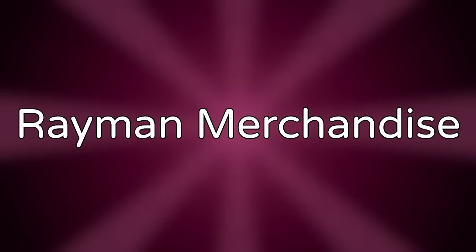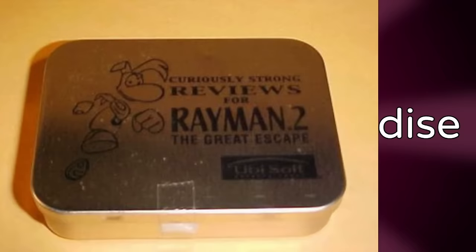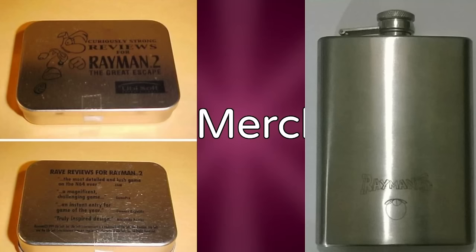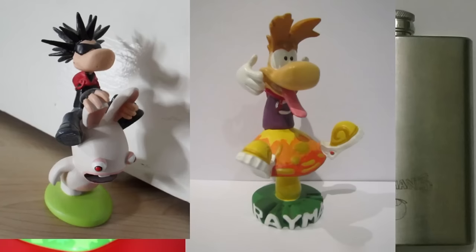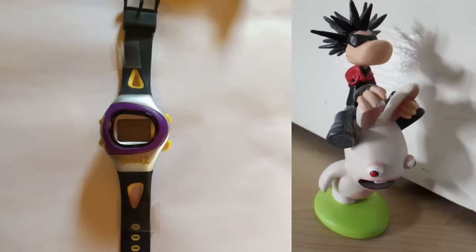Rayman merchandise. This is a combined entry for a bunch of merchandise products Rayman has had over the years. There's a Rayman 2 tin, a flask for Rayman 3, a Rayman 2 Bosch statue, a Rayman 3 mushroom statue — there are actually two variants of that one. We also have the Bonnie Gonzalez figurine and Rayman Pogs, officially called Cracks because they're cardboard.